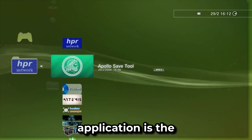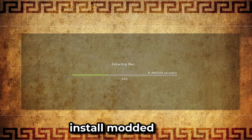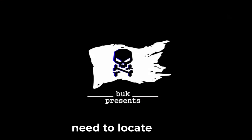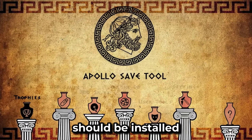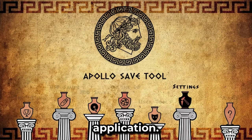The first application is the Apollo Save Tool. This application allows you to install modded save games from a USB. It eliminates the need to locate your regional code as it automatically picks up which folder it should be installed to. You can also extract save games and mod them yourself. Really great application.